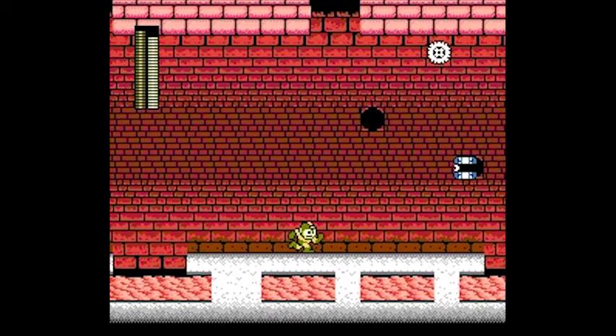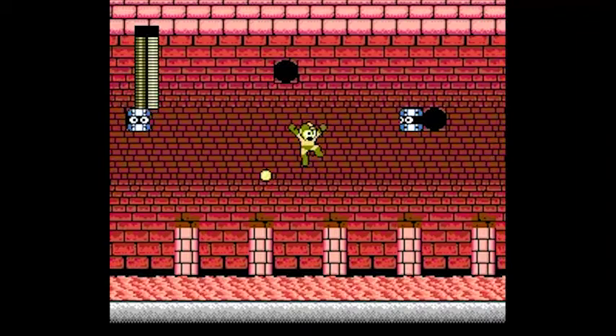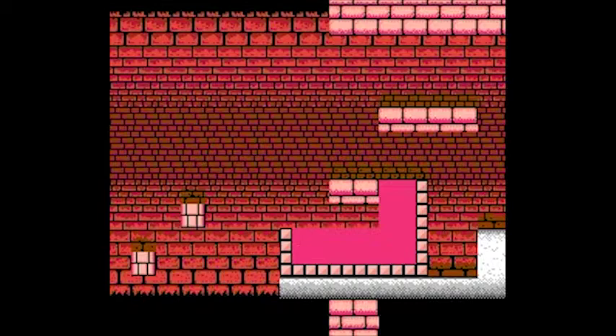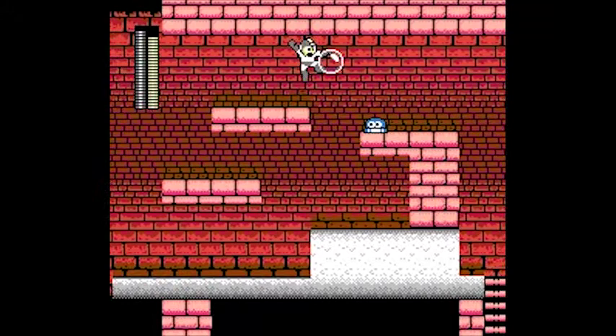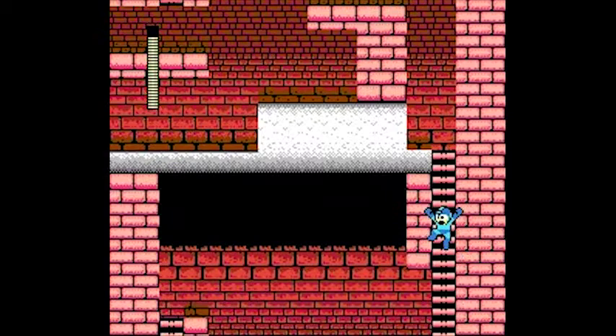Heat Man, or DWN-015, is a robot created from the design of Fire Man. He's not technically living, because he's a robot. He likes barbecues and dislikes ice cream, because he can't have it — if it gets near his face it'll just melt. I mean, did you see his little pose there? Dr. Wily, how could you?